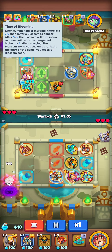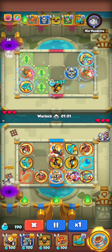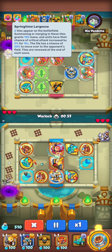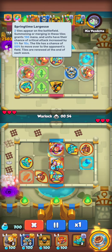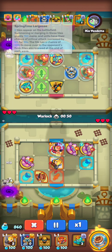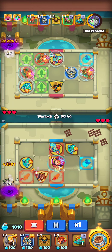We're still in Spring Marathon, so this is the blessings — Springtime Largizi. It gives 150 mana when you merge on this blue path on the field.